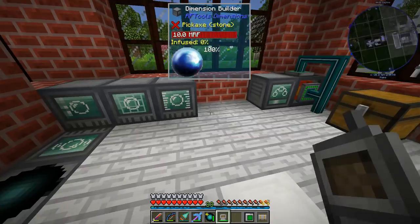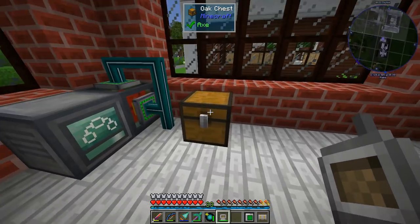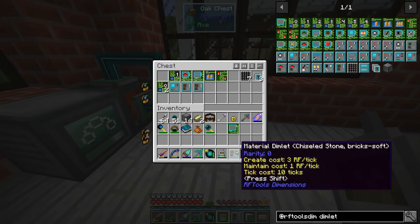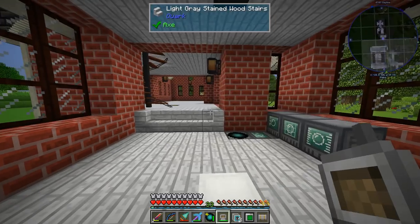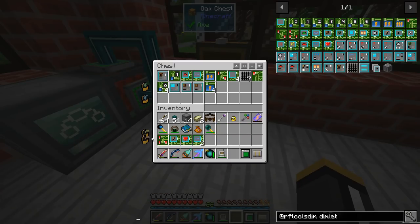Now we're going to get into dimlets and customizing the worlds we create. One thing we're going to want is a dimlet workbench, which allows us to build dimlets. There are dimlets we found in the dimlet buildings in the RF Tools dimensions, some pre-made. We get a lot of material dimlets, but we also get dimlet parts. We can put these parts together inside a dimlet workbench to make dimlets. We get dimlet parts from buildings, dimlet parcels, loot chests, and as rare drops from Endermen.